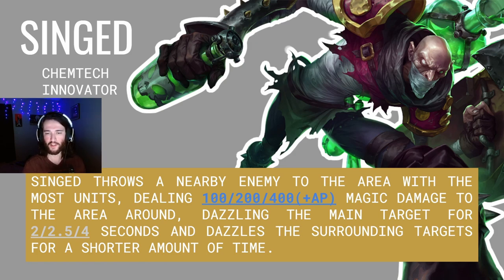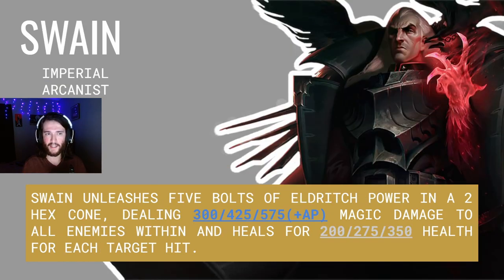Singed throws a nearby enemy to the area with the most units, dealing 100, 200, and 400 plus AP magic damage to this area, dazzling the main target for 2, 2.5, and 4 seconds, and dazzling the surrounding targets for a shorter amount of time. Note: this is a translation from a Chinese website, so I'm not entirely sure if 'dazzling' means stun, or it could potentially mean dazzle similar to Set 4, which reduces attack speed.